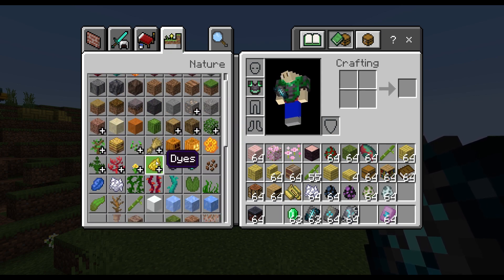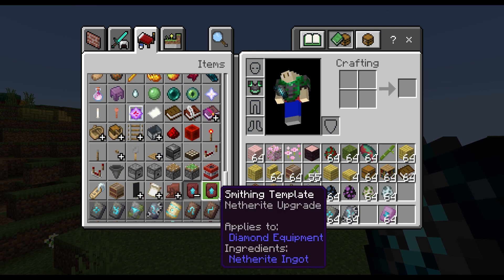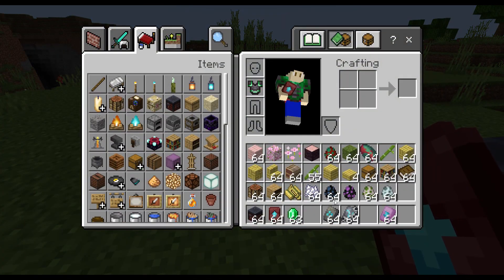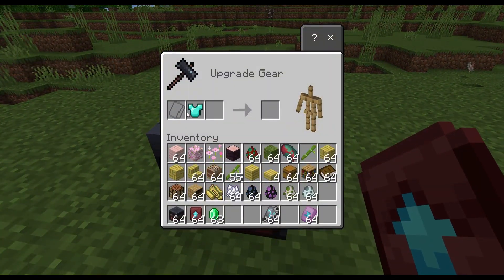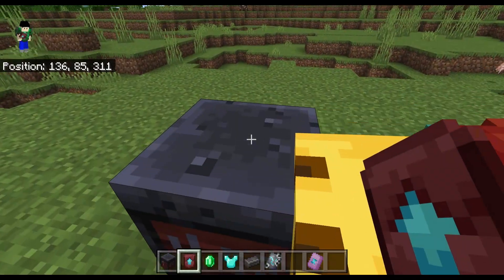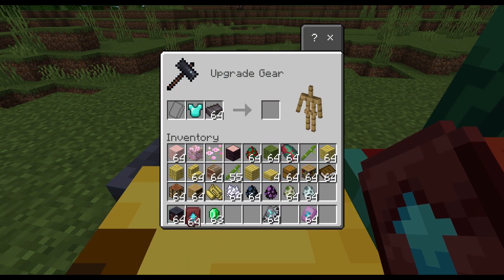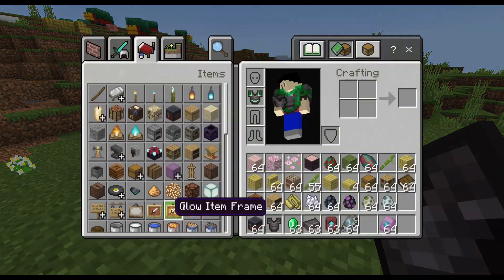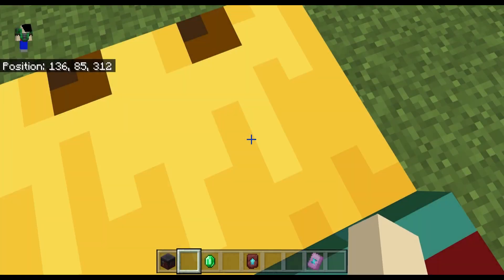They also added a smithing template that is not an armor trim, but rather changed how Netherite works — it's now harder to get. Before, you would just put diamond armor and a Netherite Ingot in the smithing table, but now you also need a Netherite Upgrade Smithing Template to actually upgrade to Netherite.